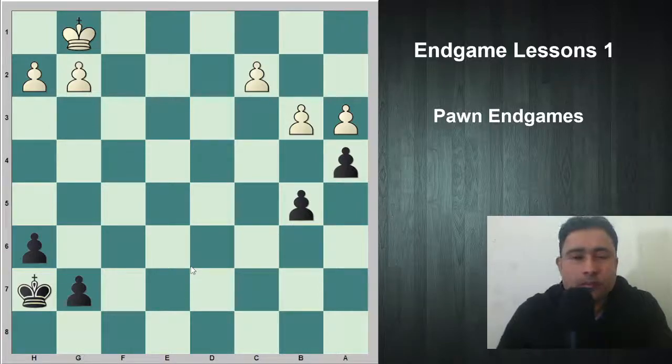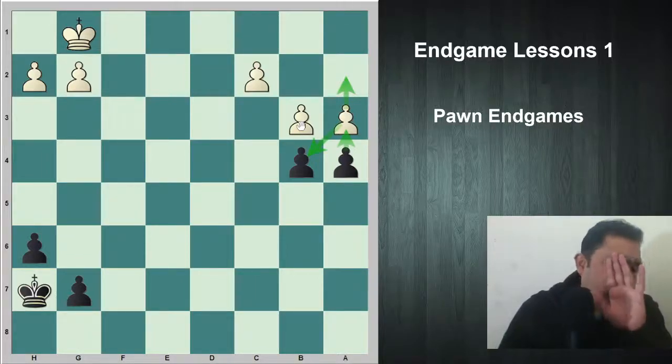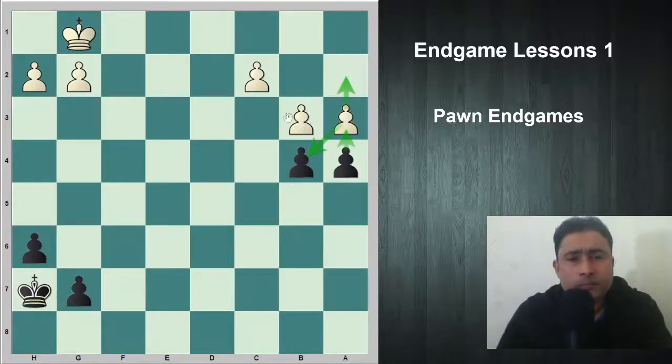I hope you have understood the concept — it is black who is winning. If you were unable to find it, kindly watch and learn. The key move is b4. Now if white takes this way, the pawn is going to promote. If white tries to take it the other way, black takes back and this pawn is going to promote.